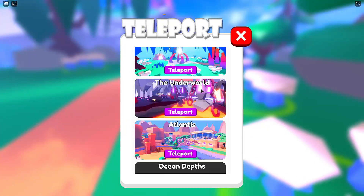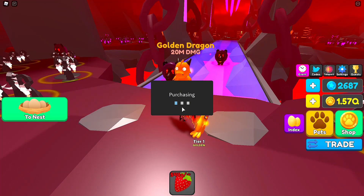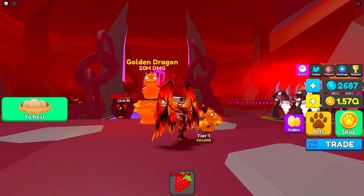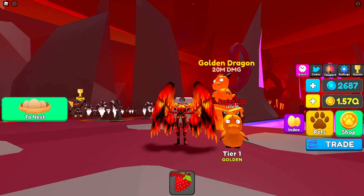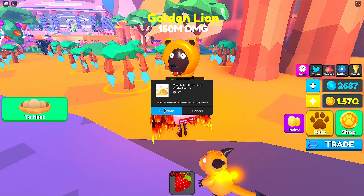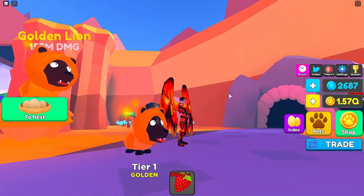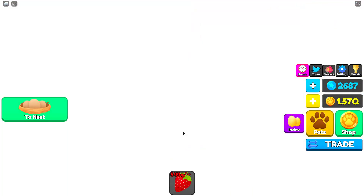I'm just gonna teleport to the next zone because me trying to do this obby is not going to help. Next we have the golden dragon — I'm actually excited for this one, it looks super cute. Let's get rid of the macaw. Oh he looks adorable! The dragon has no wings, he needs help. That one's cute, I like that. Next we're gonna have Atlantis and the golden lion. I'm excited for this one too — 150 million. It's cute, I like that a lot.